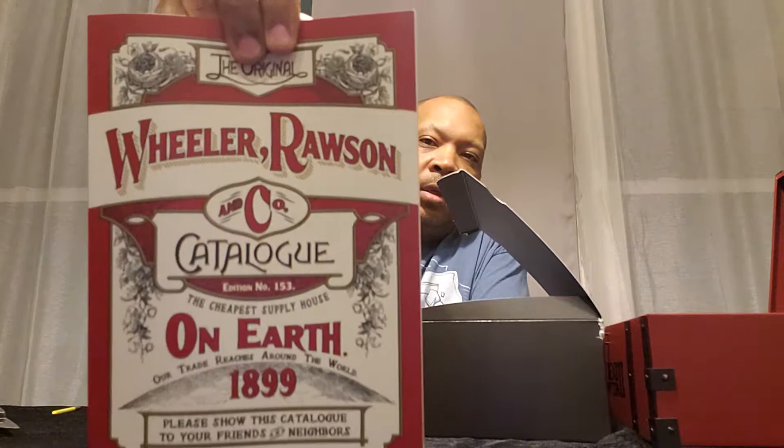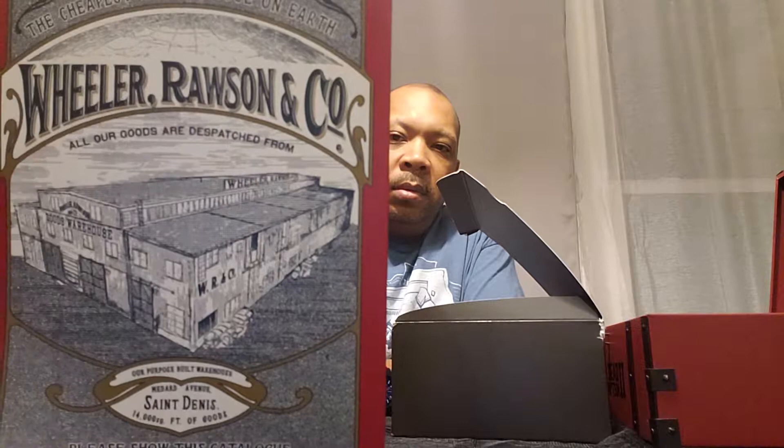On top inside the chest we have the Wheeler, Rawson and Company catalog — it shows all the stuff you'll find in the game, stats, prices for everything. It reads 'The cheapest supply house on earth, our trade reaches around the world, from 1899 — please show this catalog to your friends and neighbors.' So I'm showing it to all of you.